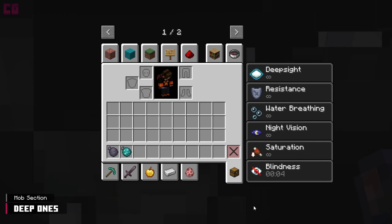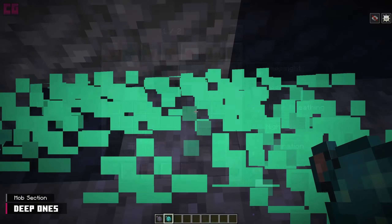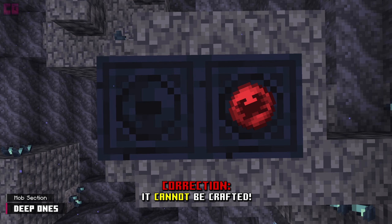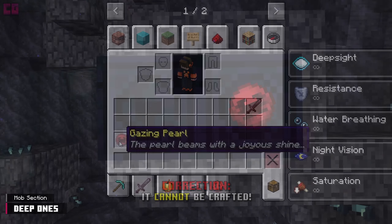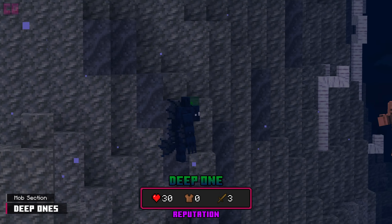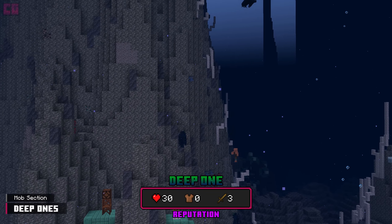The regular ink bombs inflict blindness 1 for 5 seconds, and the glowing bombs apply glowing 1 for 15 seconds. The glazing pearl is another item that can be traded and crafted. This will change color depending on your reputation with the Deep Ones. The blue Deep One is the mob you'll encounter the most out of the three, and it's the weakest. It doesn't drop anything when killed.